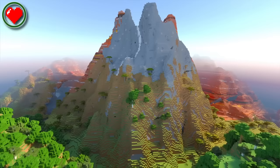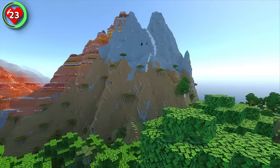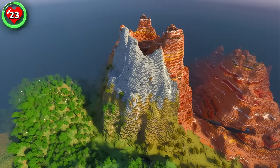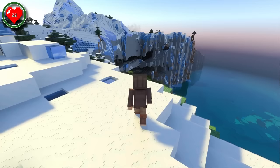Seed 23 is the one for you if you've ever dreamt of building a custom volcano in Minecraft. This mountain is the perfect size and shape for it. Whether you're on the Badlands side or on the Stony Peak side, this mountain towers over the surrounding warm biomes. With a crater at the top, all you need to do is fill it with lava and dig some trenches, and you'll have the perfect volcano.